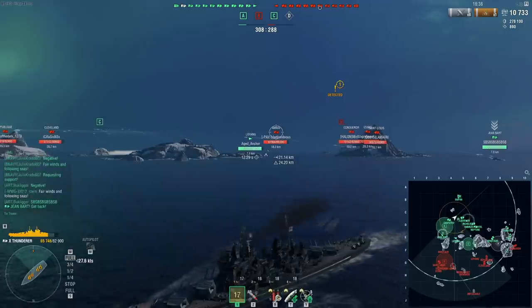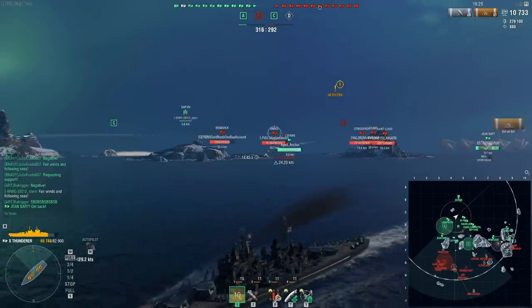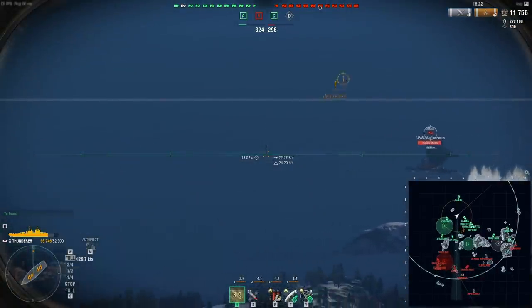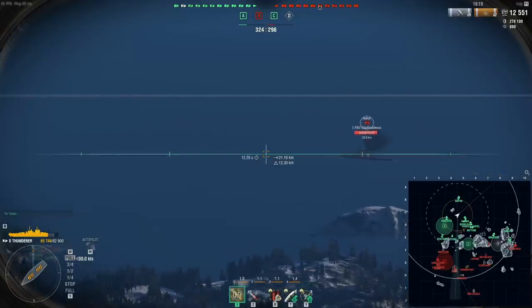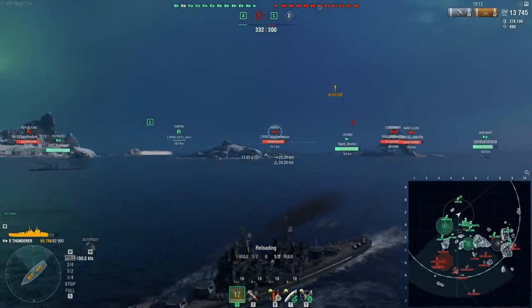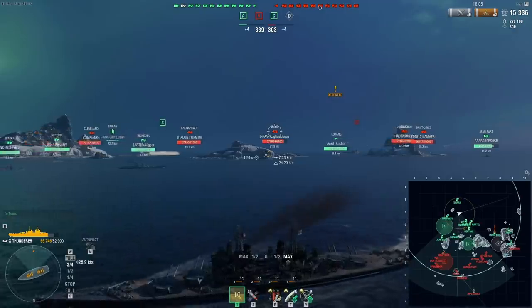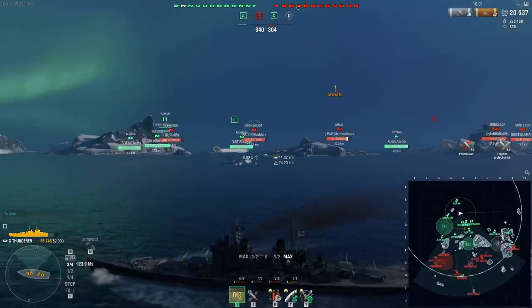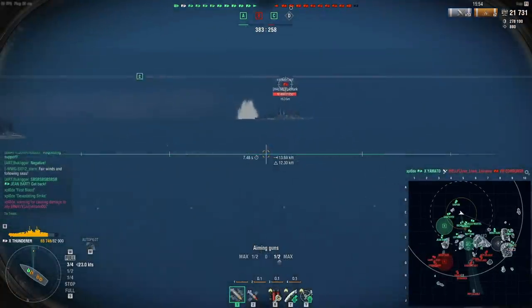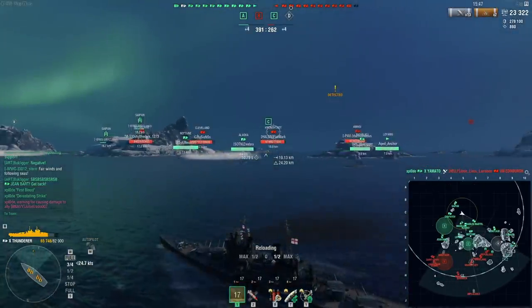Sometimes I seem to mix up buttons — earlier I wanted to go into the artillery view to zoom in but I pressed the fire button. Luckily my guns were reloading so nothing happened, but I have fired my guns a few times when I didn't intend to. Imagine playing a destroyer trying to be stealthy and then you accidentally fire your guns — not ideal. I've only really played battleships because they have fewer buttons you really need to press and they fire much more rarely, which makes them a better option to start with.